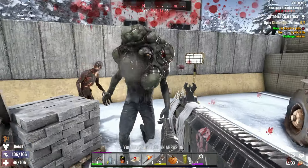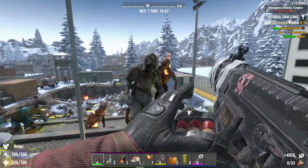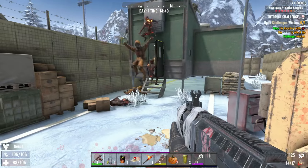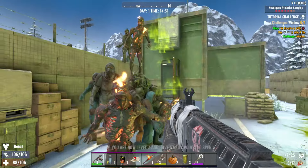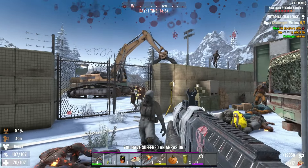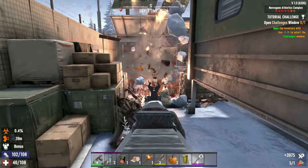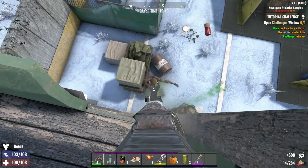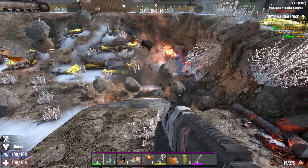I wasn't expecting this amount or variation of zombies, so I made a quick hasty retreat to get some distance. With so many attacking, you'd definitely want more firepower. The same trick of having them fall and giving yourself vital seconds to get shots in can work here. You could also lead them outside to traps, or shoot the barrels ahead of time to help take them out. I ended up going into one of the watchtowers to deal with the main horde, and with them cleared there weren't too many left — just a couple of scorch zombies randomly spawning.